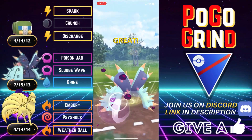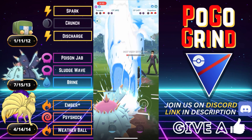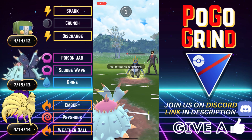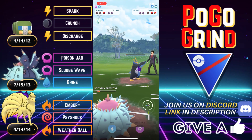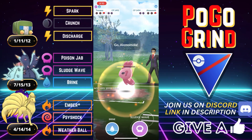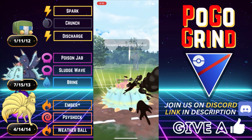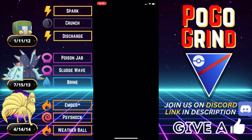Now it is all up to Toxapex to perhaps pull off a miracle. Everything is resisted — Empoleon is absolutely terrorizing our existence, that is double resisted. The Sludge Wave does not KO, but we are super tanky and we definitely live a Drill Peck even from a Pokemon that hits as hard as Empoleon. So now we have to farm this thing down. We are just a few Poison Jabs off from the Sludge Wave. Does this KO? A Lomomola is super tanky — it doesn't quite KO, but one Poison Jab does the trick.